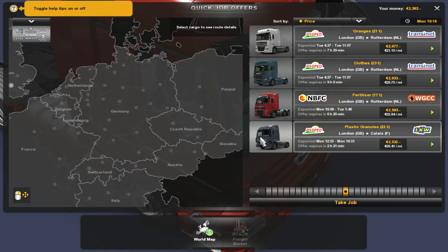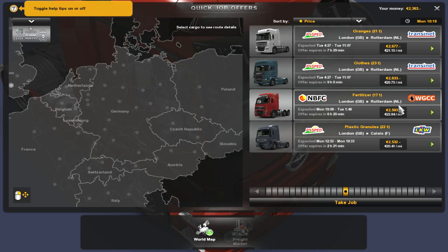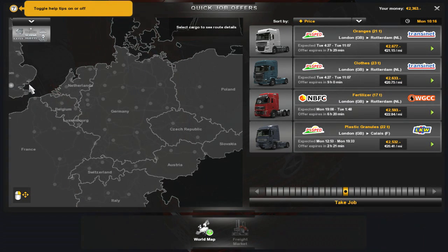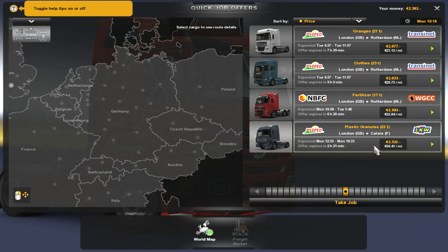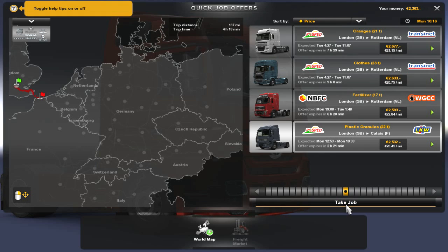Why not Calais? Calais is in France, right? Where is Calais? It's down here somewhere. Man, I'm probably embarrassing myself. There's Calais — Calais is pretty close to London. I think we're going to go with the Calais one, because Rotterdam is in the Netherlands — Rotterdam is freaking miles away. Alright, let's take the job and get our drive on!